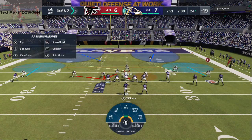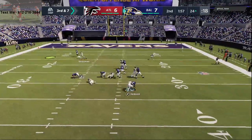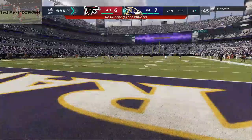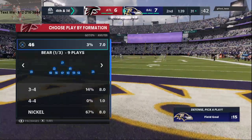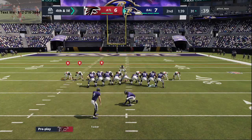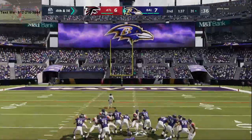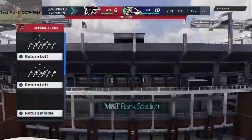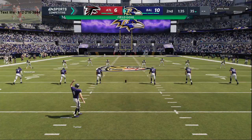All right, let's see what we can do here. It's third and seven, see if we can get off the field. There's the pressure — nickel 335 normal heat, max protection I think is what he wants. And you can still do all the coverage concepts from nickel 335. Now you have decent pressure, you have A-gap pressure, you have left edge pressure to mix in with that.